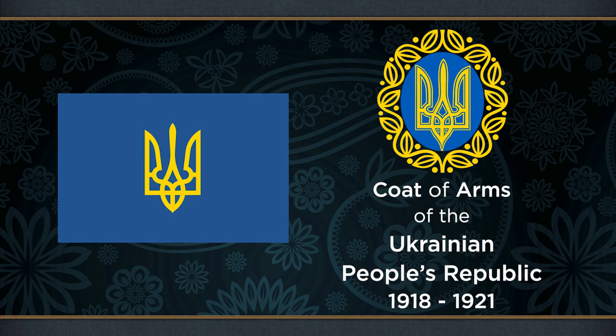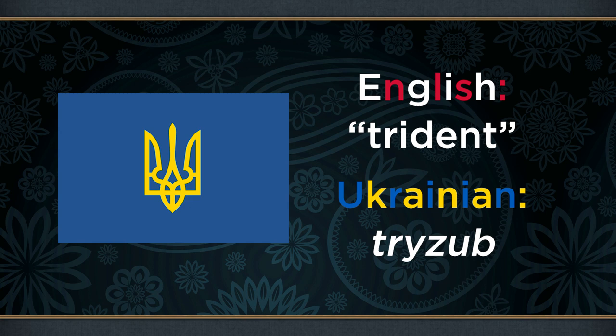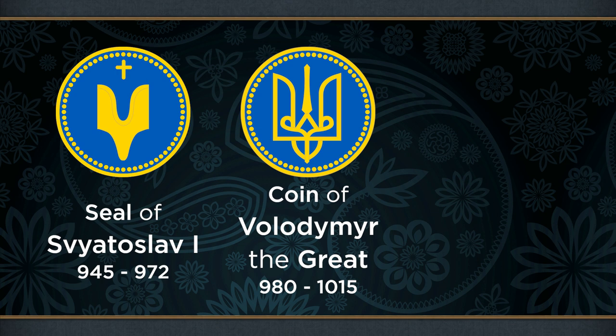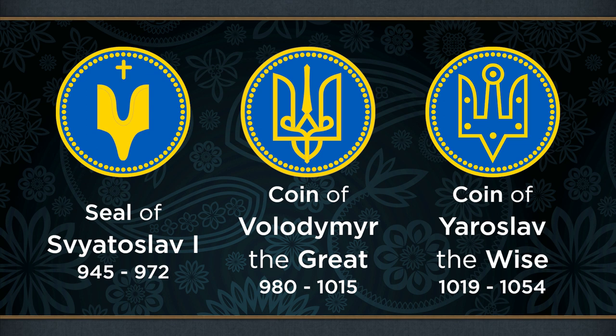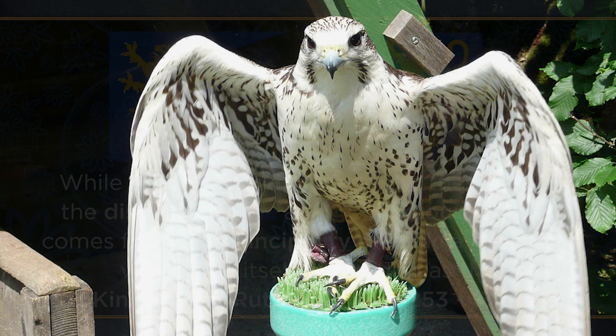The symbol in question is typically identified as a gold trident — in Ukrainian, a trizub. The trident originates from the time of the Kievan Rus, and was used on the seals of many of the early rulers. While referred to as a trident, most historians now agree that it was not originally intended as such, but was instead a representation of the Holy Trinity, possibly as a show of devotion from a newly converted people. Additionally, some suggest it may have been inspired by the Gyrfalcon — comparing one with its wings outstretched to some of the earlier designs, you do begin to see the resemblance.